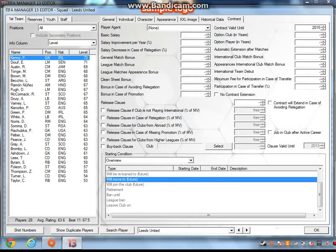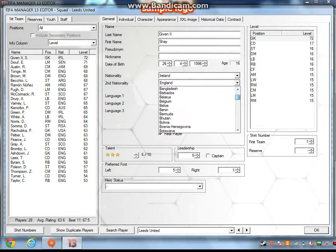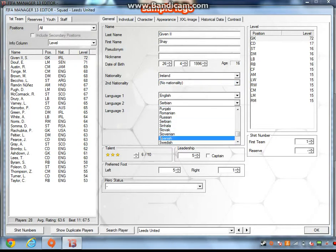And then you can go to the channel — they can change their names here. You can change the day they were born, you can change their nationality, you can change what language they speak. So say I want to be able to speak Spanish and German.